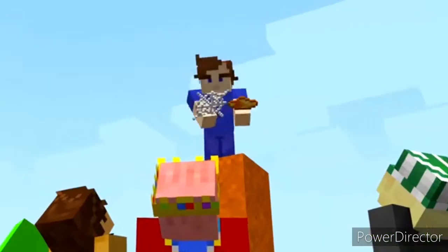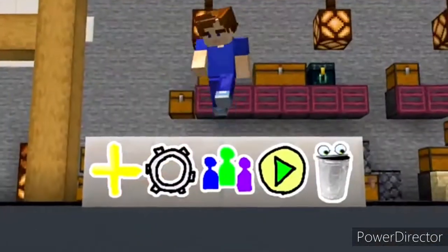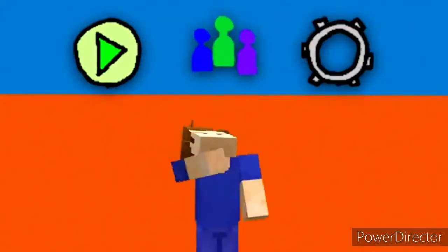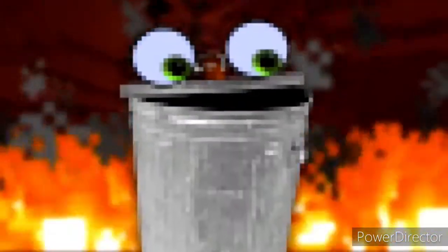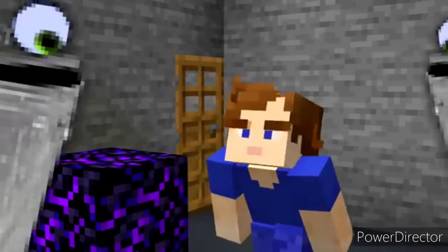Number seven: the first ever publicly released version of Minecraft Pocket Edition had five icons left in the files. Three of them are clearly icons for multiplayer, single player and settings, but then there's just this trashcan with giant eyes. Maybe it was for deleting worlds? Either way, it's terrifying.